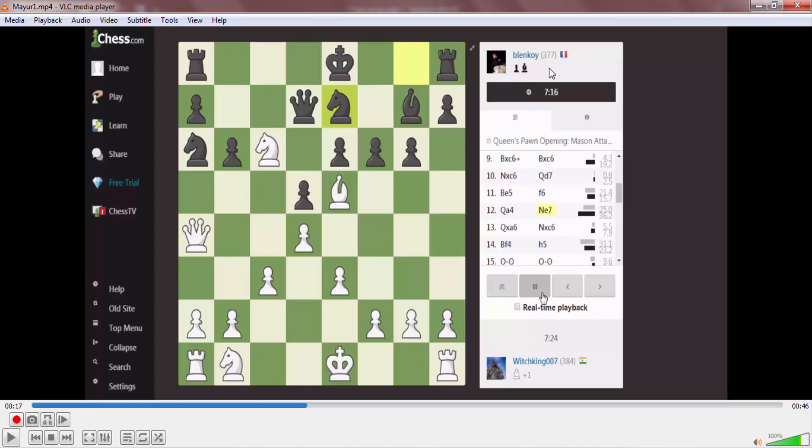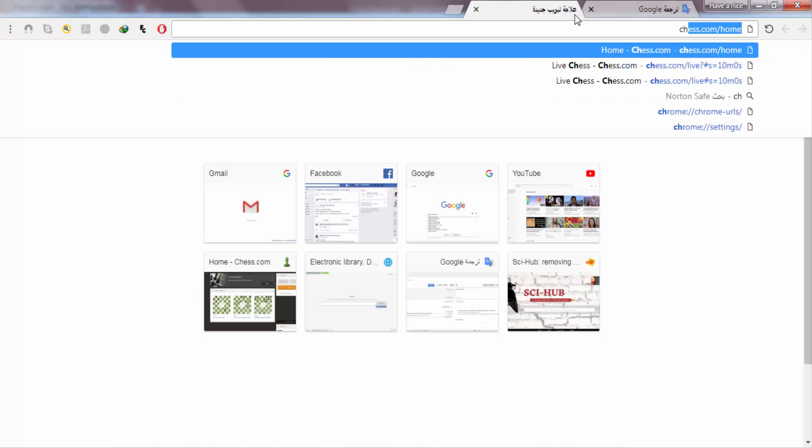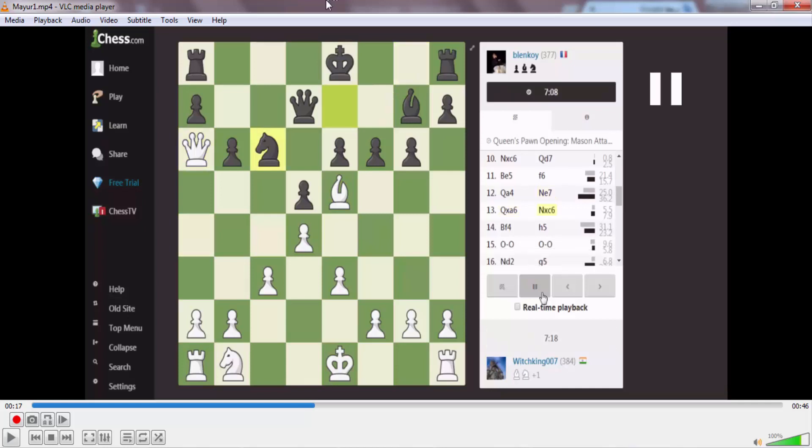By the way, they are playing under pressure because this match was played on chess.com — it's a 10-minute game. So you may find many mistakes here, not because they are bad players, but because they are playing under pressure and focusing on things differently. This is the benefit of playing online with time controls.